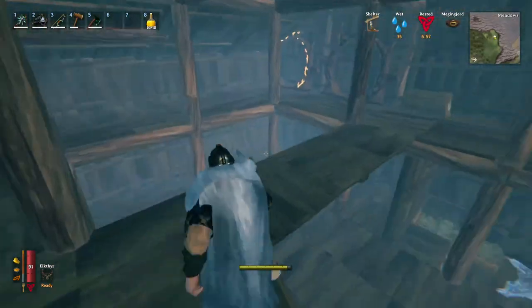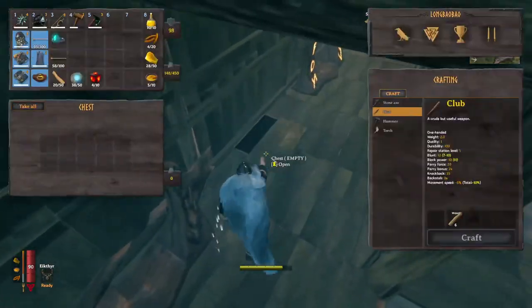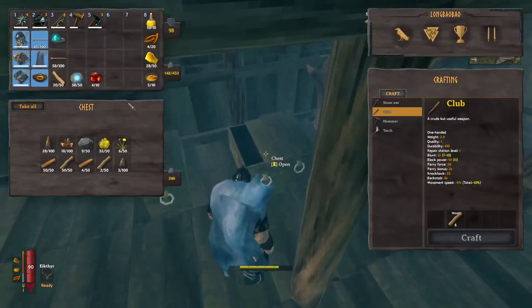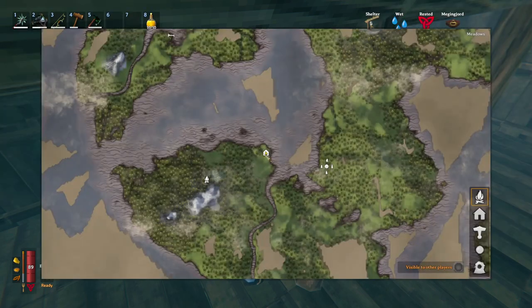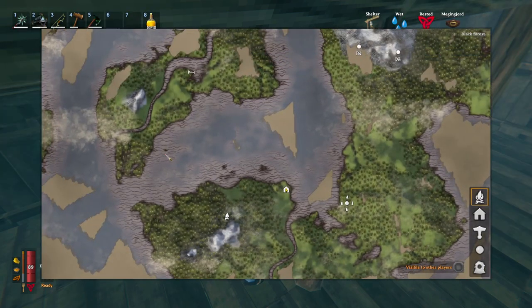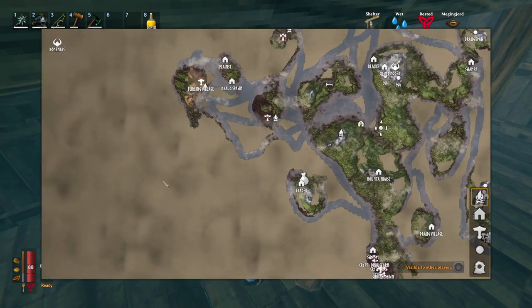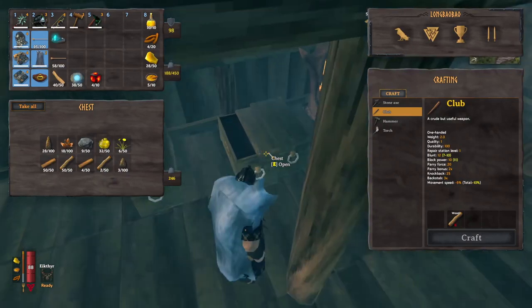We also grab this teleporter here as well. Now we are done — this means I'll have resources to build two new teleporters. I'll put one in the base and take the resources with me when we're sailing towards our destination. Let me grab them and teleport back to base, and I'll see you guys once we're ready.